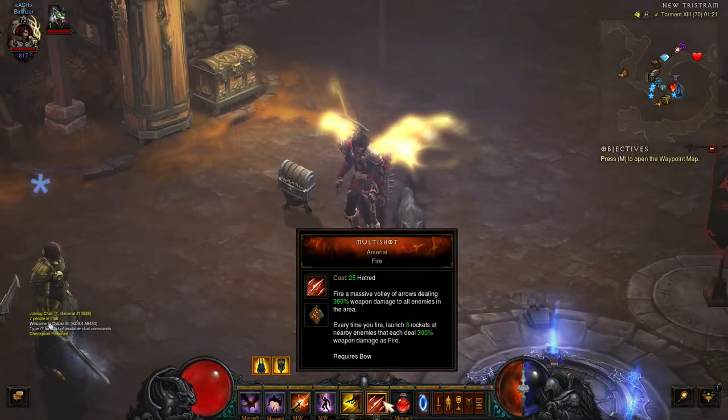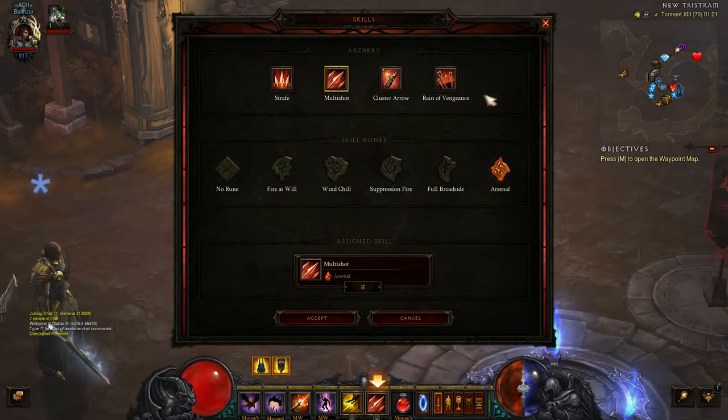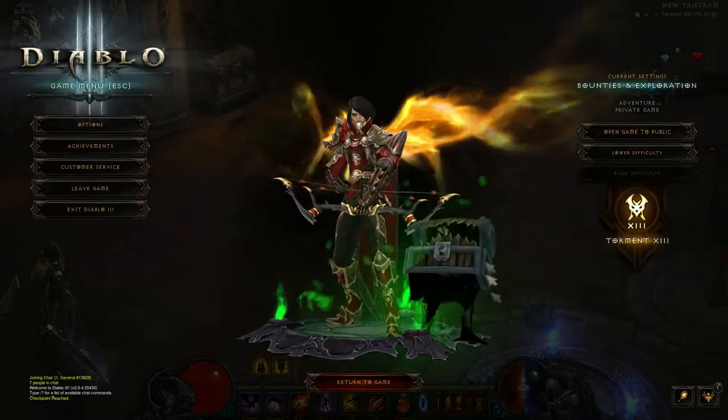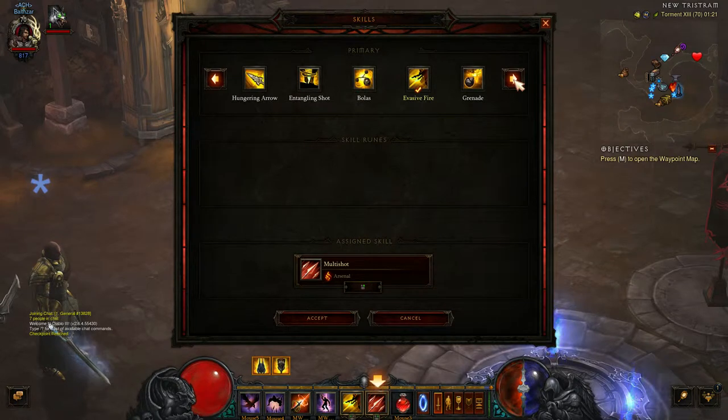This is a secondary key, but because I've changed it, it's archery. But if I don't have elective mode, I cannot change it again, so I'm stuck with that function. But if I have elective mode ticked back on, I can change and put in whatever I wish. That's elective mode — it's really helpful, it makes you customise your build and play the way that you want to play.